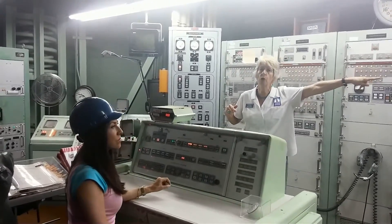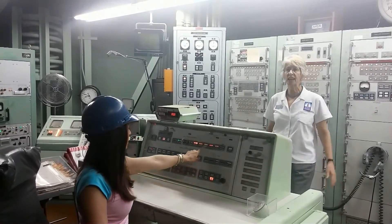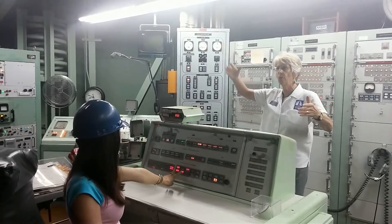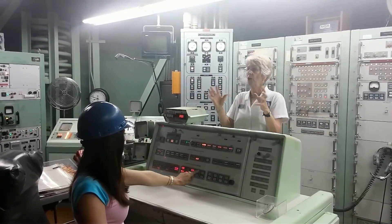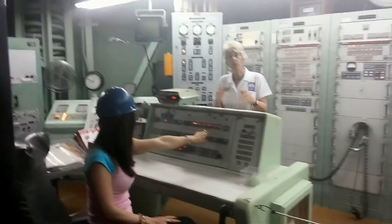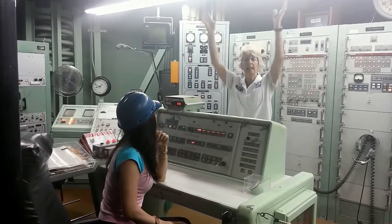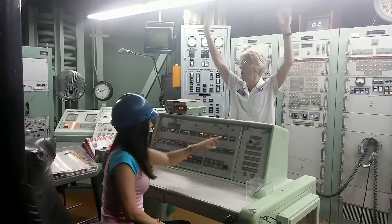Next is 'guidance go' — the missile takes over on its own guidance system and will no longer accept any communications from the MCCC. Next we have 'fire': the engines are firing, fuel and oxidizer have mixed. Water is pouring into the bottom of the silo. The missile starts to rise and it's out of the silo. We have liftoff. It's gone.